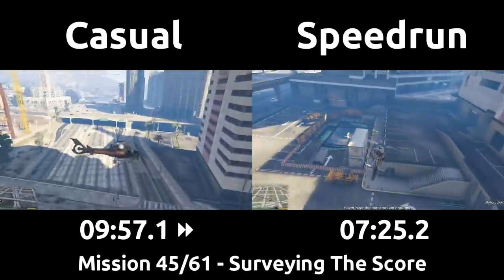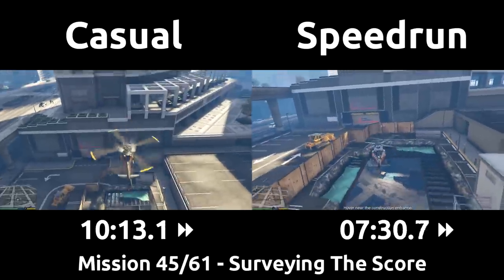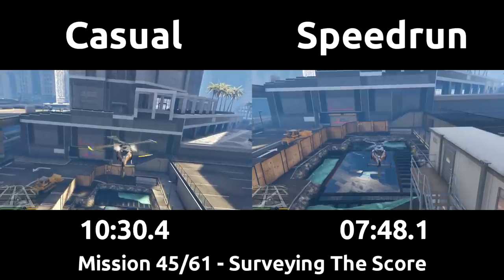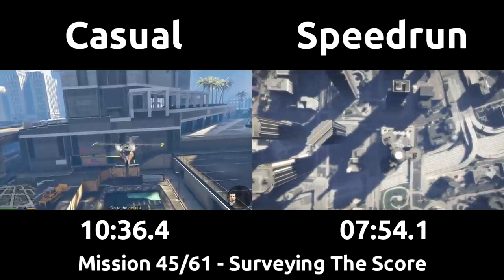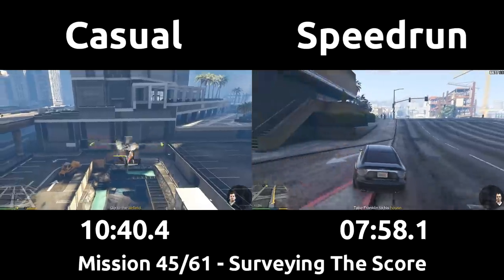The speedrun and casual will now hover over the hole for Lester to get his visuals. I often find myself getting too low into this hole during runs, but you can be quite high above it — it's just habit to get as low as possible into the opening, which doesn't actually count as being in the right place. The speedrun will switch to Michael as soon as possible so we can drive to his house to end the mission, instead of flying back to Sandy Shores as Trevor.